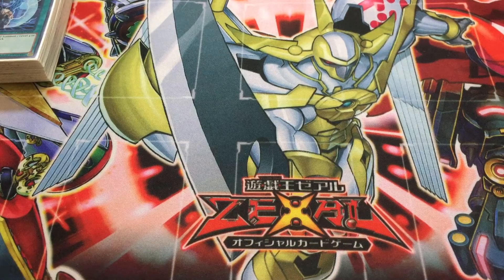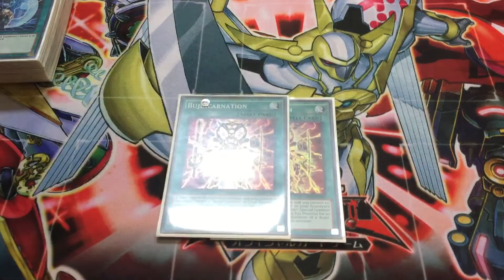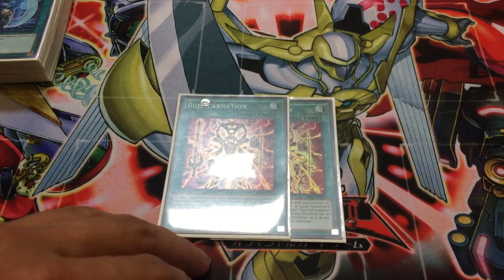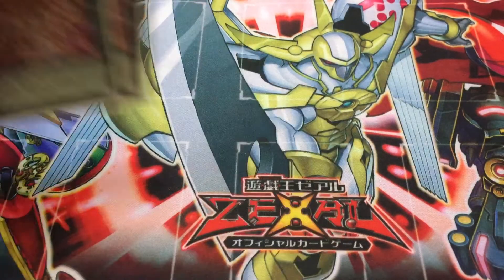The next cards are two copies of Bujin Carnation — when you control no monsters, special summon one Bujin from your Grave and one from your Banished Zone. In my previous Bujin deck profile I ran this in combination with Effect Veiler and other Level 1 Tuners to make an Instant Trishula, but here it's going to be used for XYZs, going into any Beast, Beast Warrior, or Wing Beast-type XYZ monster — of which Castel the Skyblaster Musketeer is one, as well as Diamond Direwolf.